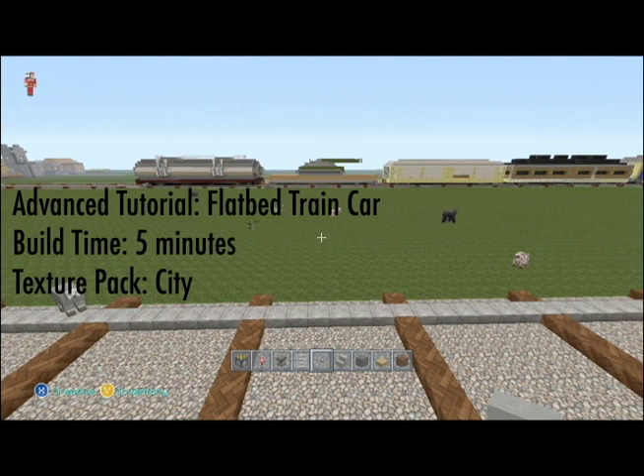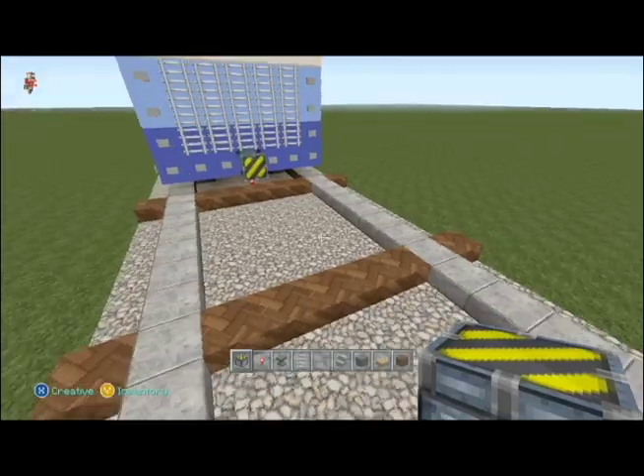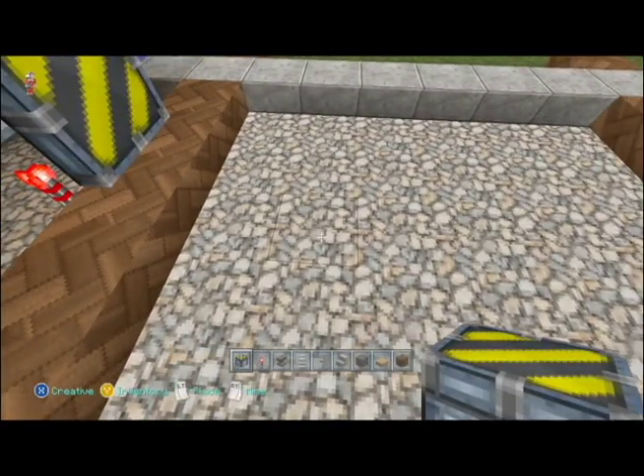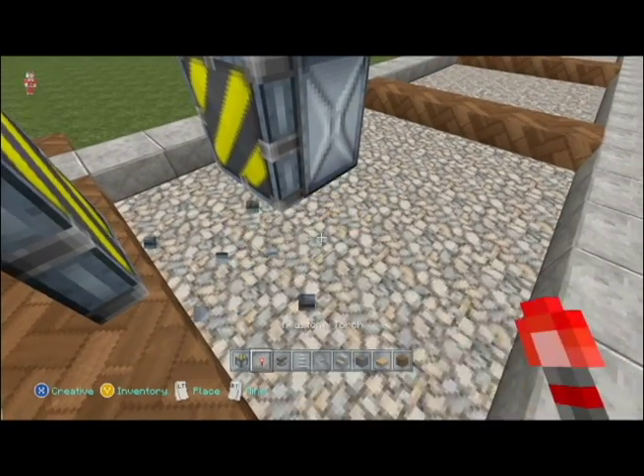Hey guys, and welcome to another advanced Minecraft tutorial. I'm your host Renault, and today we're gonna be covering this flatbed train car that you see over here, that I featured in my train engine video. So just like the other two cars, we're gonna start with the piston coupler link thing right here.